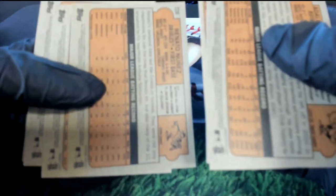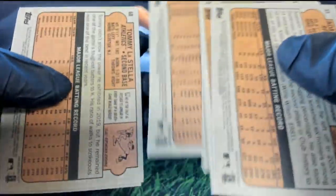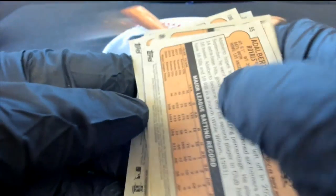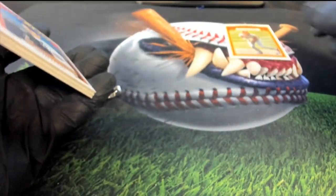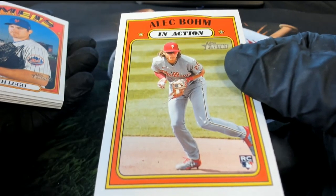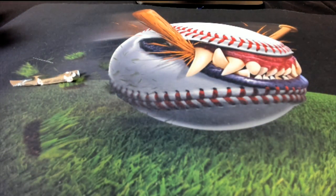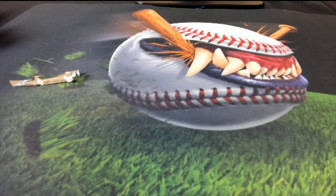Jordan T, anything numbered over 400, that's kind of what we're looking for here. And so no short print, but a really good rookie — one of the best rookie cards you can get in the product. One of the better rookies you'll find in this thing. So Jordan T, way to go.